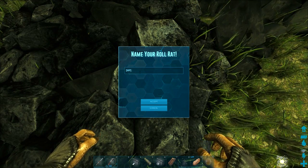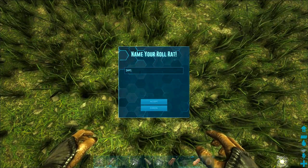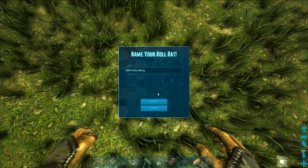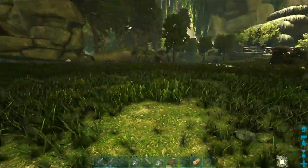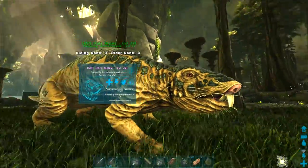I assume we got the 83% effectiveness in the end. Not sure what to call this one — if you want to give me a name, let me know. Right now I'm going to call it Holy Moly. Rolly should be in there too but that's too obvious, it's already got rolling. So Holy Moly, you're the first roll rat for us!